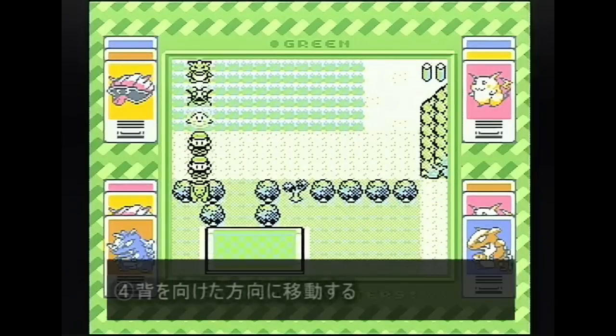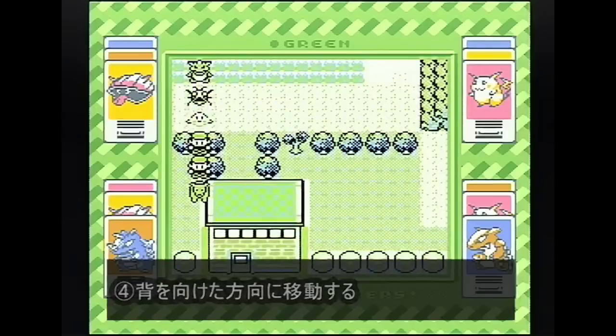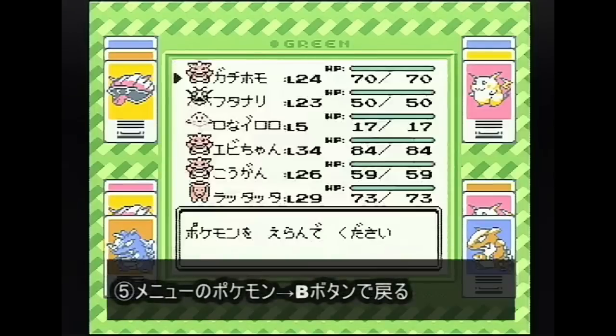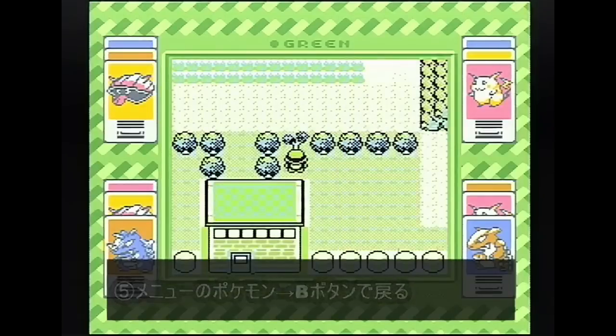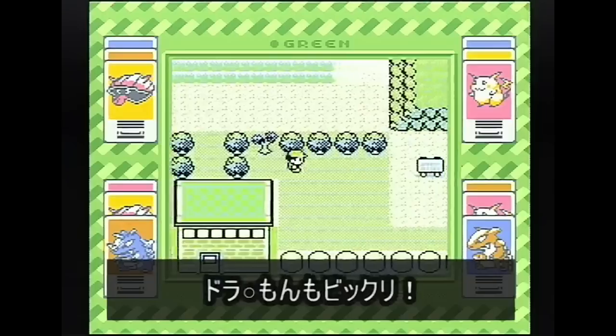左側にポケモンが残ると。でまたAボタンを押してこの状態になりましたら、進みたい方向に十字キーを押します。でそうしましたら、ポケモンを開いて戻ると壁抜けをしているとおー。素晴らしい。一発で。